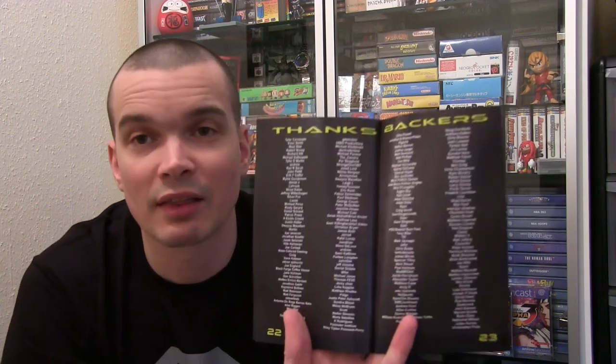They've actually refunded my money for the pledge because they didn't deliver on the manual. However, they have put a little page in the back that says 'Special Thanks' with my name on it — though they put Peter instead of Pete, but never mind. There's also a thanks-to-backers page with everybody's names. It's a nice little manual with info on all the characters and the premise. We should have a little play of the game — we're going to play this on an original Mega Drive Model 1.